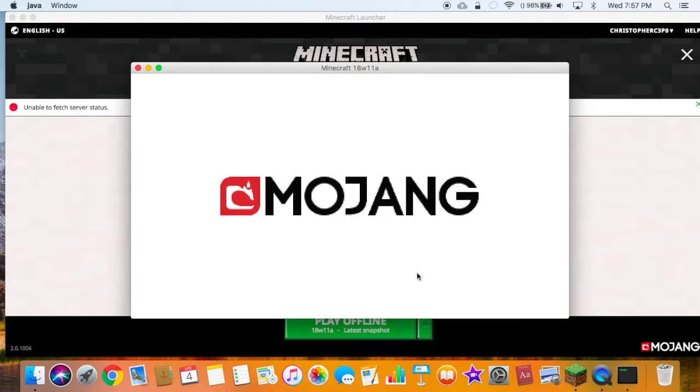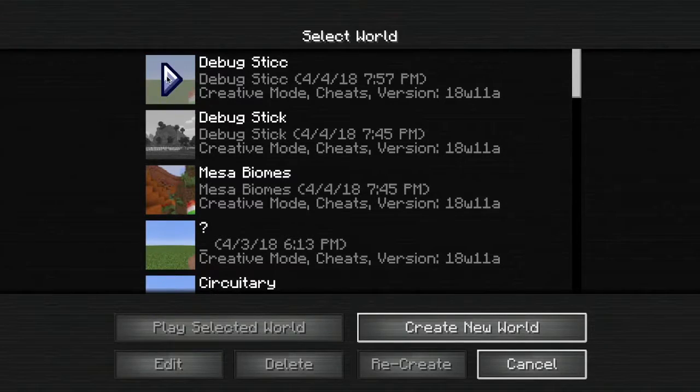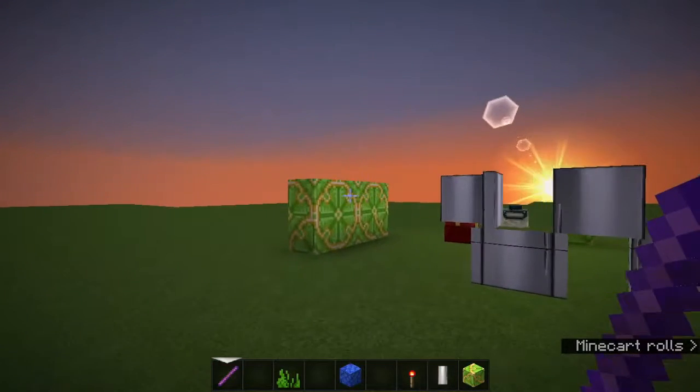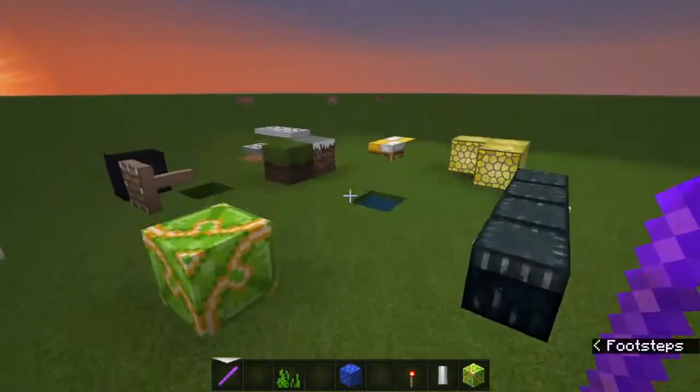Come back to another episode. Today, I have actually found and discovered a new item. Let's try to give you this update. A debug stick. I don't know what that is, but it can change things if possible.